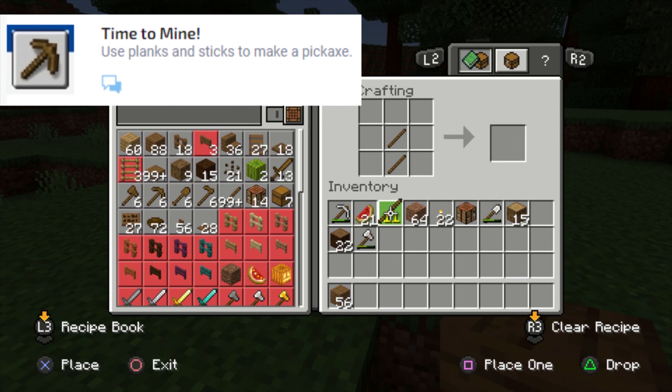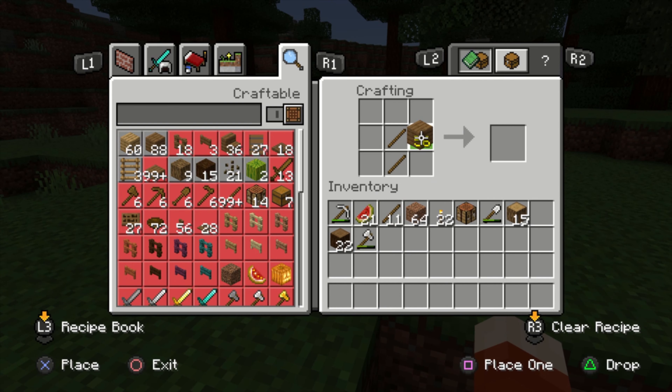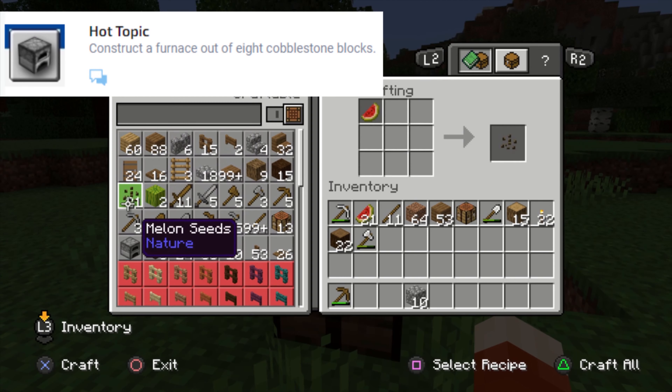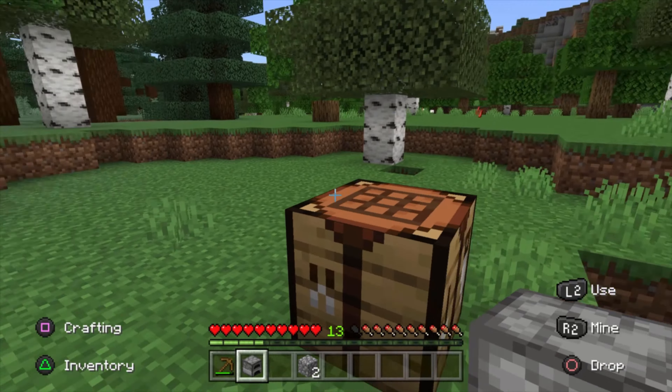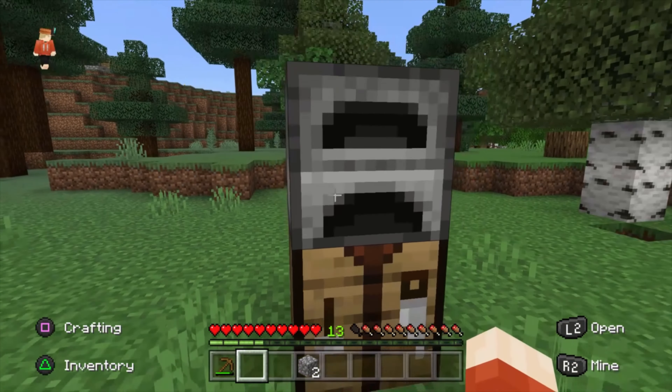Time to Mine: use planks and sticks to make a pickaxe. Two sticks on the bottom, three rows of planks across the top will get you a wooden pickaxe. Hot Topic: construct a furnace out of eight cobblestone. Now use that pickaxe you just made to get yourself some cobble and make a furnace.